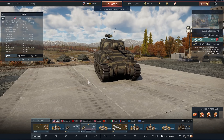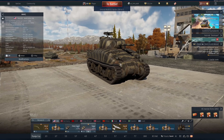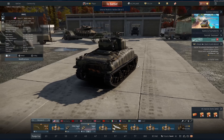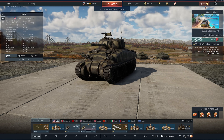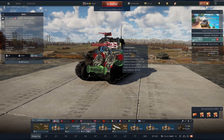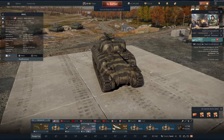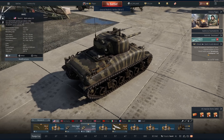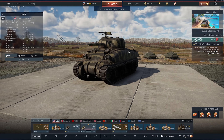First let's cover why the Sherman is so good using the standard M4A1. It's got good all-round armour, decent mobility, and its firepower is generally enough. But the main selling point for the Sherman is that it has a vertical stabiliser. What this means is you can fire this gun on the move as long as you're going slow enough, but you can also perform what we like to call a brake shot.